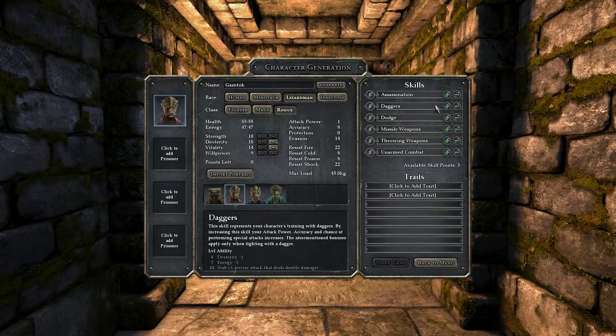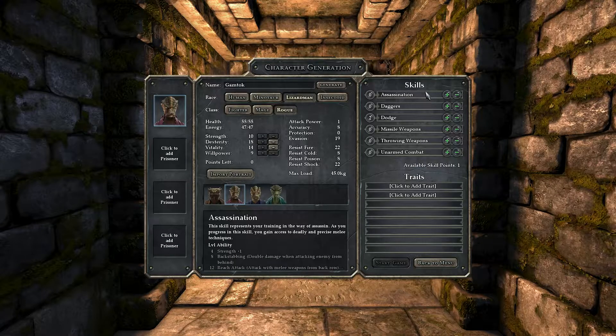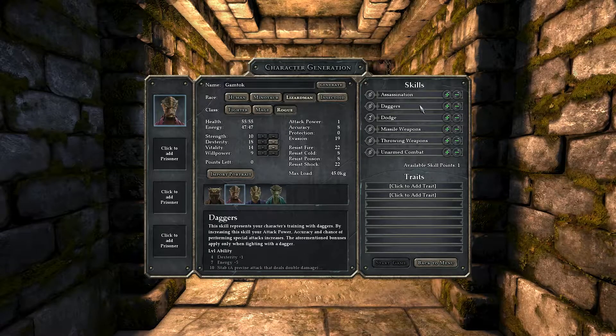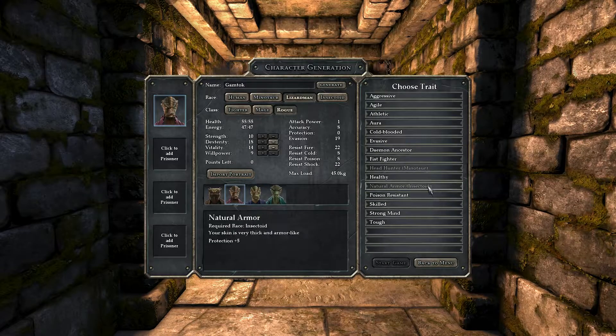Assassination... Daggers — yeah, there is a dagger there right away. So we can do this. At level two you get five evasion for Dodge. We're gonna have to do Daggers, Assassination, and Dodge. It's gonna be tough. I'll just put one point in Dagger, I guess. One point in Assassination doesn't give you anything; one point in Dodge does, though. I don't know — then we can get some traits.